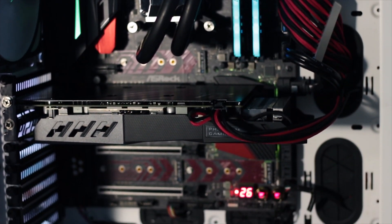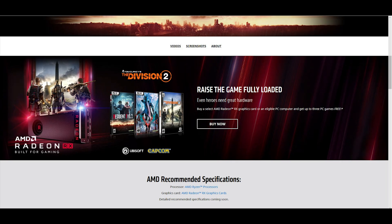Just like I mentioned in my review, another reason to acquire the Phantom Gaming RX 590 is the 3-game bundle offered by AMD. This includes Devil May Cry 5, The Division 2, and Resident Evil 2 for free.